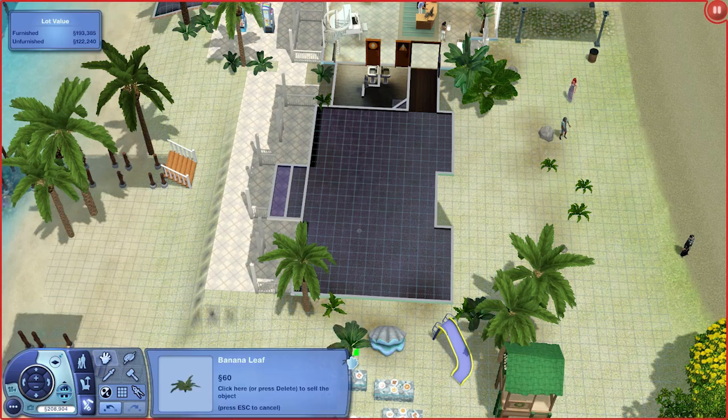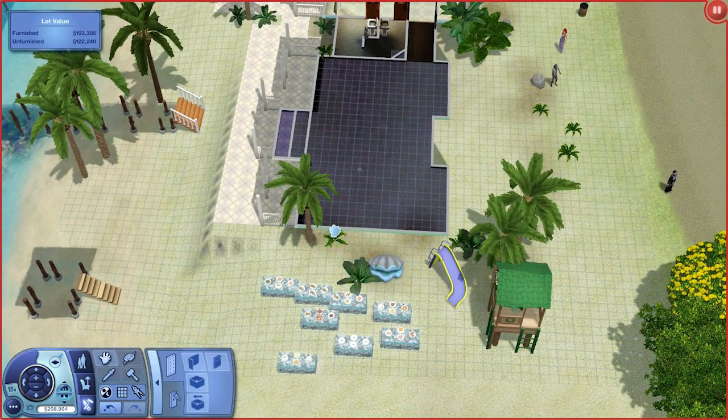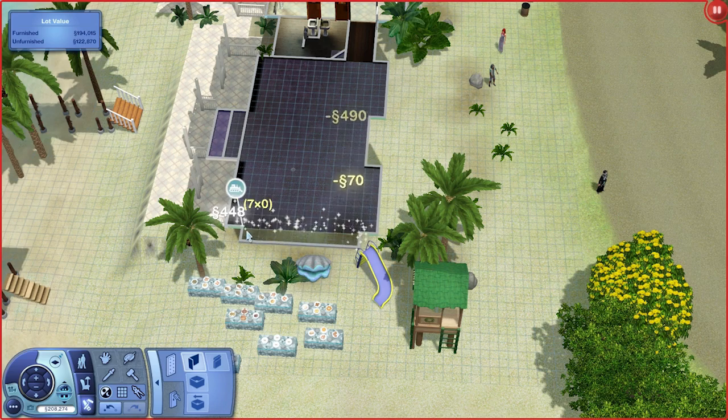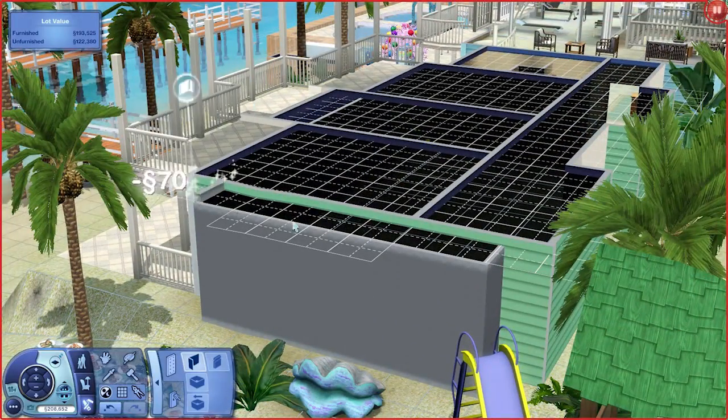I want to move this stuff out of the way — oh no! I didn't want to delete it, game! I wanted to move it there. Move that there too. So I just wanted to bring the wall out here so we can continue the roof line on the top. Yeah, so that's about right. I don't even know how it managed to build it unevenly there.